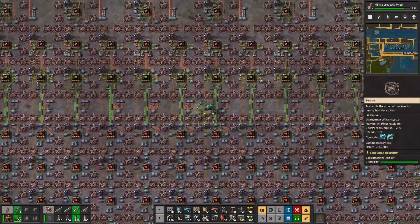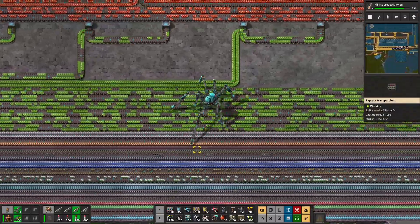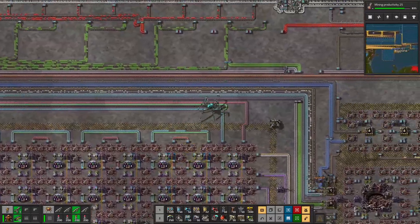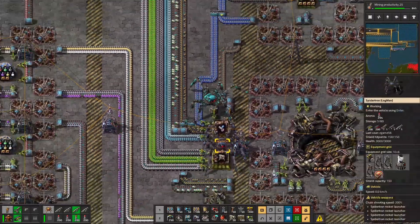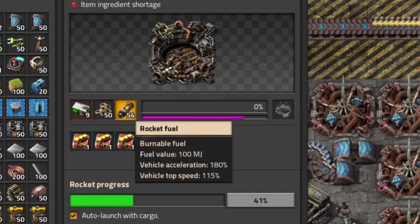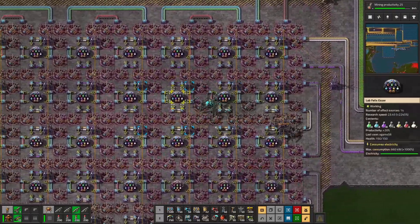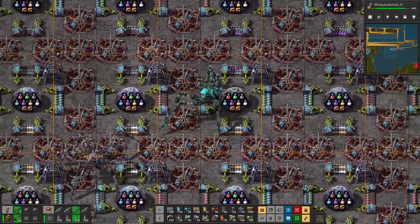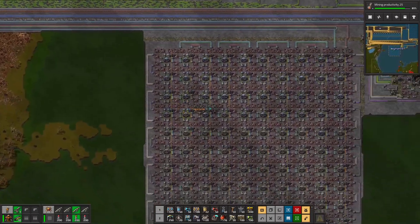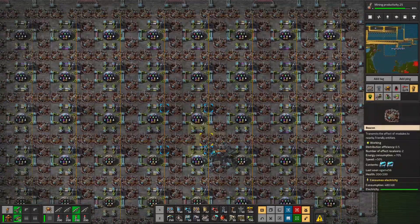Green circuits and red circuits are churning out here with belts completely puking out a ton of materials — it's almost unfathomable seeing them all on the belt, all being consumed within a minute. All the science through its different crafting operations is brought down this way. There are two separate rocket silos loaded with rocket control units, low-density structure, and rocket fuel. The satellite is crafted here as well. All science is funneled into a similar beacon setup — max productivity modules in the assemblers and speed modules all around them, with science on half the belt so all labs can be exposed.